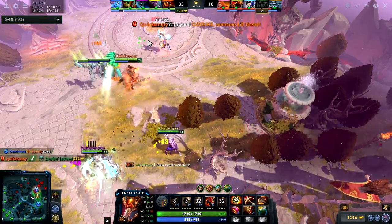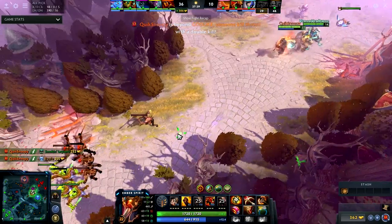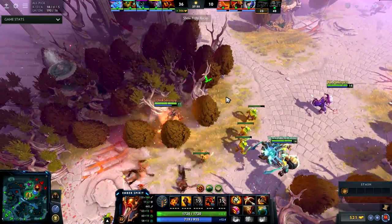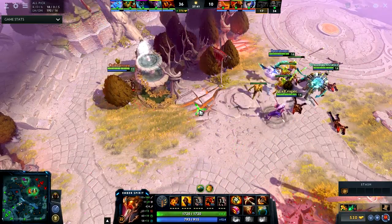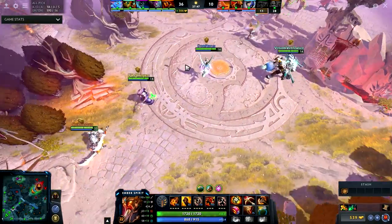Look at how I initiate — I get a kill, I pick up two kills, and then our creeps are kind of pushing so that's good. Whenever I try to get these team fights I want to make sure that the lane is pushed out. I'm 18 kills and zero deaths right now at 27 minutes — that is really good.